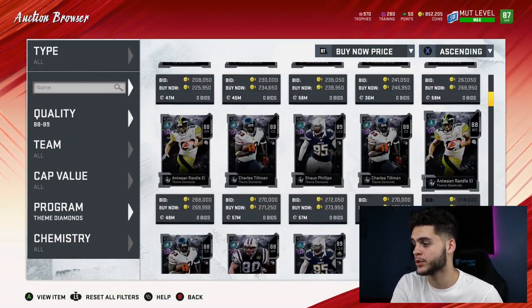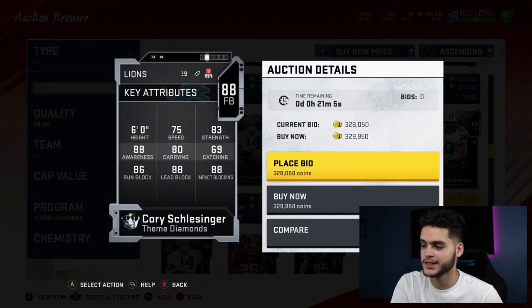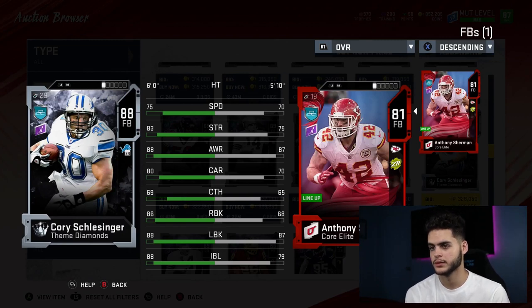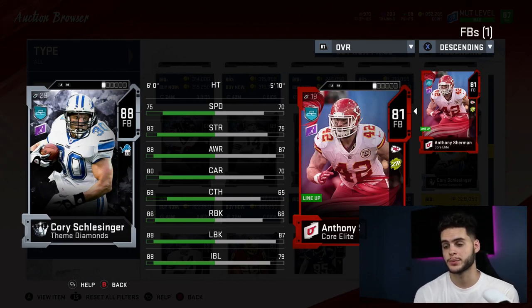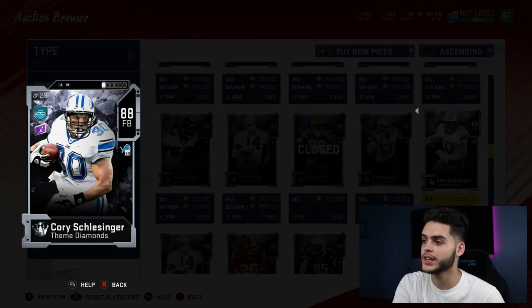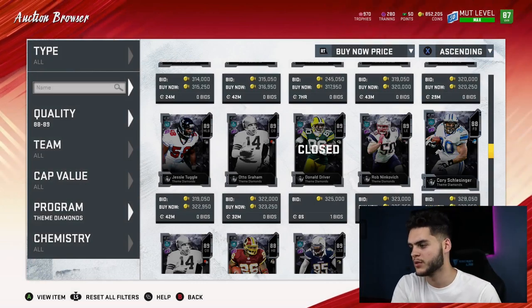Next I actually really like — Corey Schlesinger. This guy is an insane fullback and I'm picking him up once he drops in price. He's got 75 speed, 83 strength, 88 awareness, 80 carry, 69 catch, 86 run blocking, 88 lead blocking, 88 impact blocking. This card is crazy good. If he could get the arm bar ability — which I doubt — this would be an awesome fullback for anyone's team.